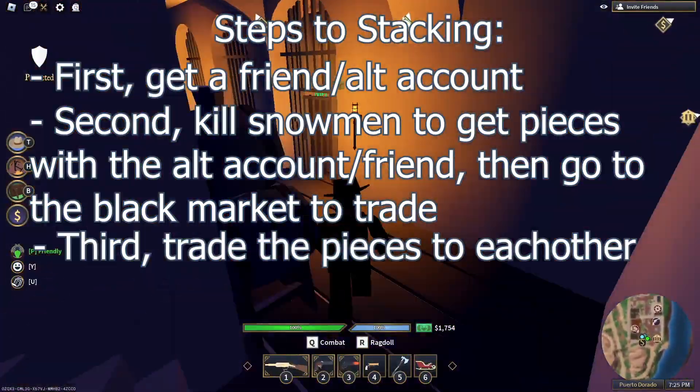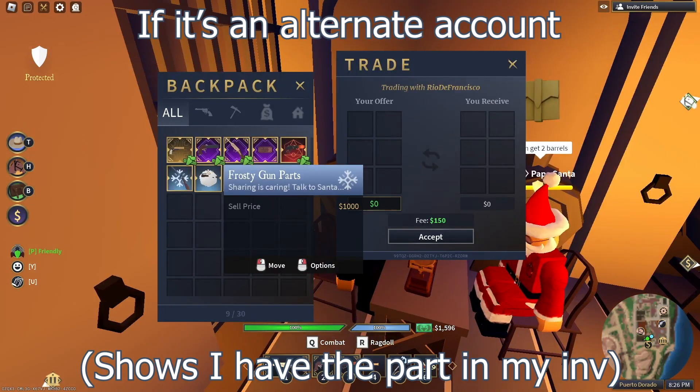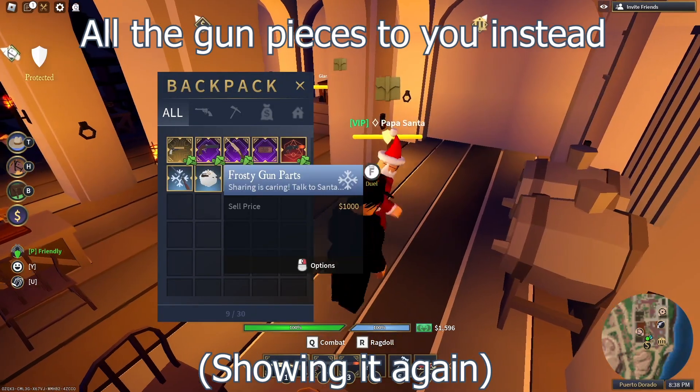And third, trade the gun pieces you want spares of to each other. If it's an alternate account, get the alternate account to trade all the gun pieces to you instead.